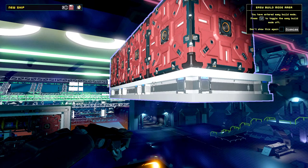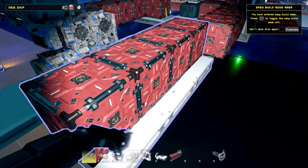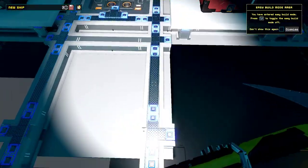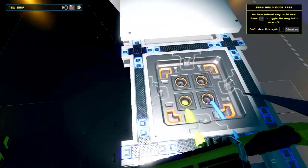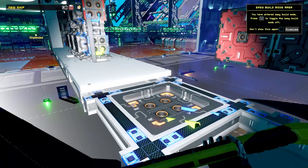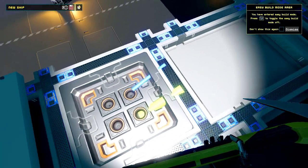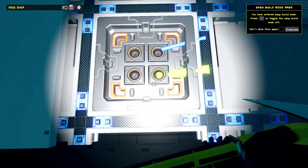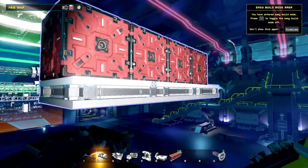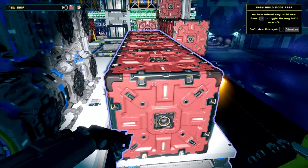One thing you need to know about Easy Build Mode and modules: the new system comes with ducts. Ducts are these little blue things - little blue pieces of metal, parts that are built into the module frame. An armor piece has them on one side and they run the entire length of the beam on top. The way they work is as long as they are touching another duct, they're going to transfer both power via the blue data cable, and materials - which can be propellant or ore - via the yellow pipe.